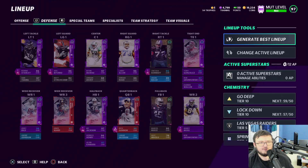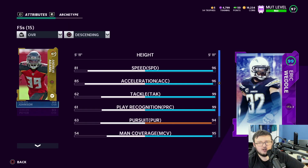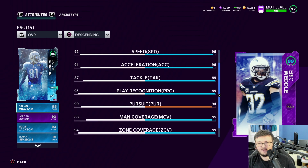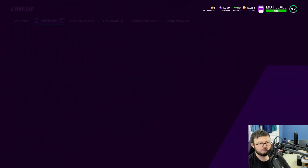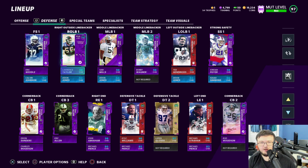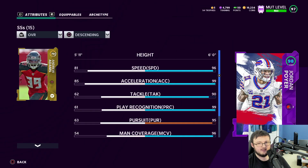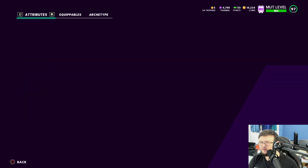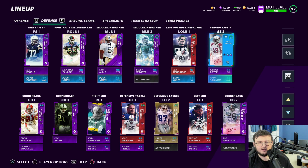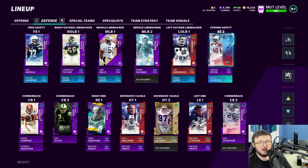Defensively we have Eric Weddle, one of the brand new legends from a couple weekends ago, with 96 speed and 99 zone. Calvin Johnson made a return. We have Jordan Poyer and Isaiah Simmons with 96 speed and 99 zone.